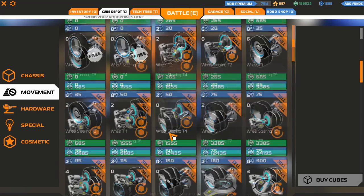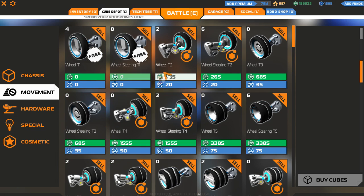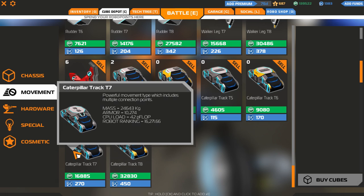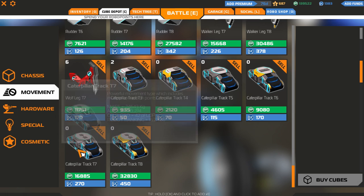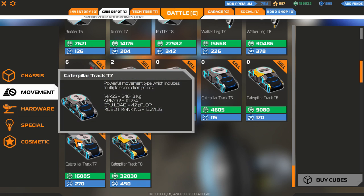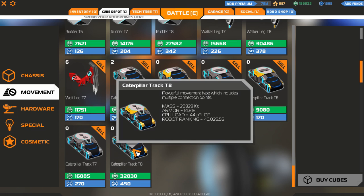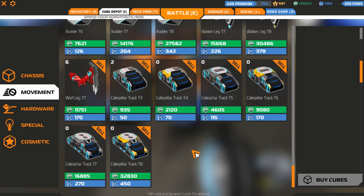Going back to the cube depot — they are very slow and extremely heavy. The Tier 3 Caterpillar track is 75,000 kilograms, while the Tier 3 wheel is just 75 kilograms. The Tier 7 is 24,643 kilograms compared to the Tier 7 walker leg at 12.5 kilograms. These are going to be very hard to get into the air. I think you may as well abandon any thoughts of making a useful flyer that has tank treads — the amount you'd have to invest would make whatever's left of your bot pretty useless to your team.